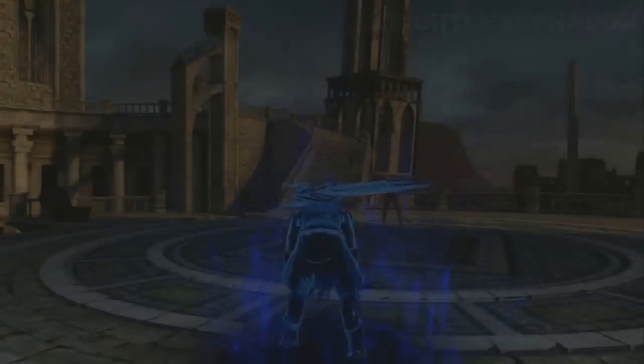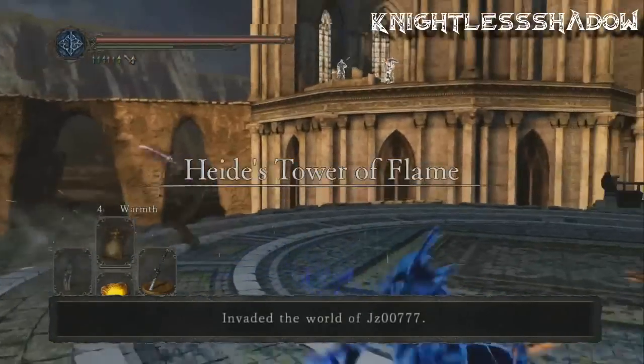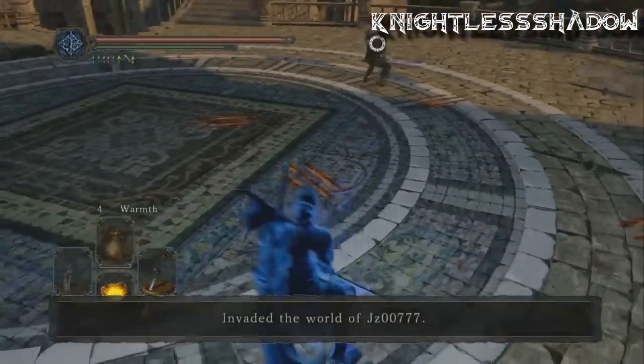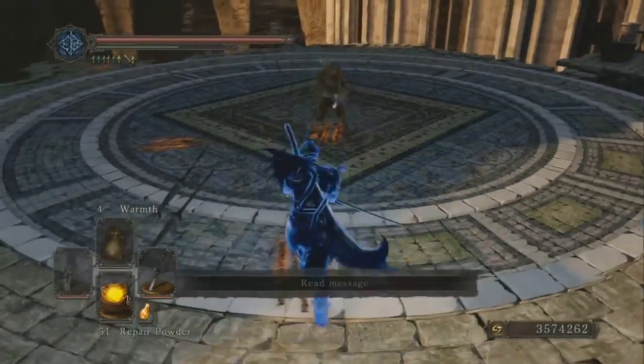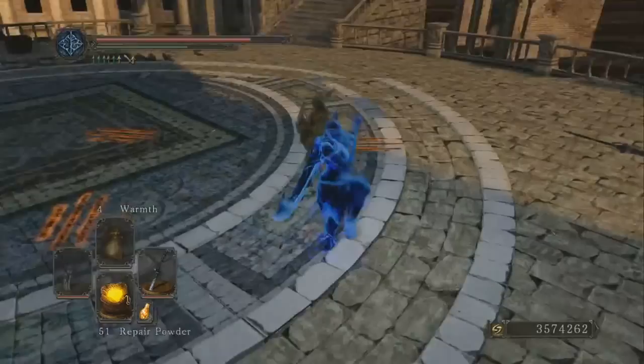And now we come to number one. A blue invader in the Tower of Flame having what appears to be a normal 1v1 fight with a host — or is he? In fact this is all a trap. There are two white summons up on that higher platform, each with great bows, who are trying their absolute hardest to shoot down the blue invader like a fish in a barrel.